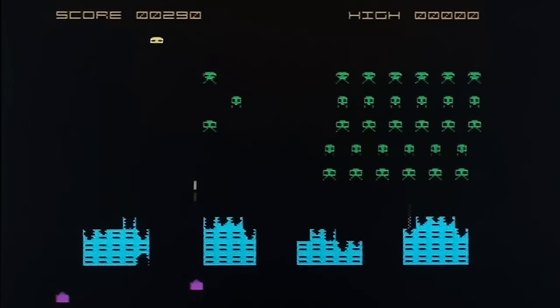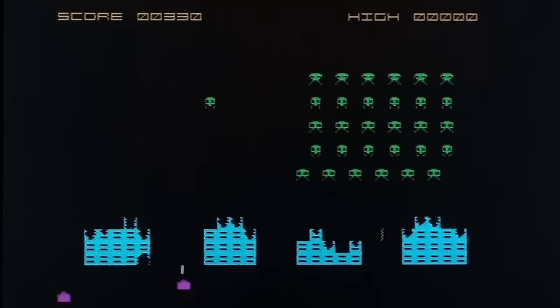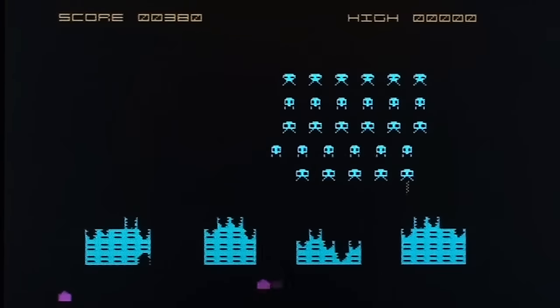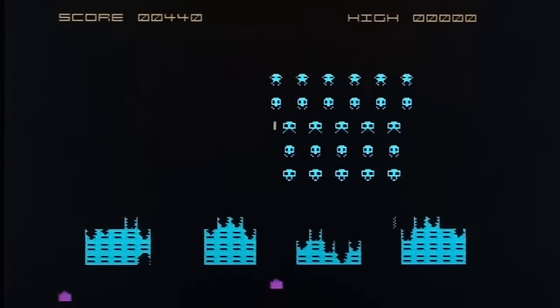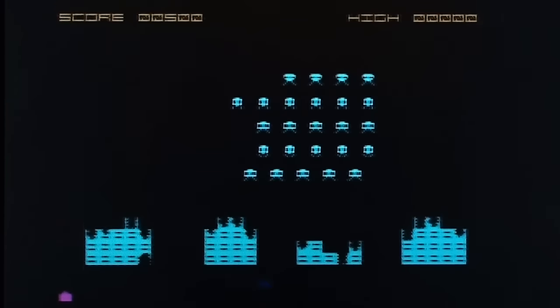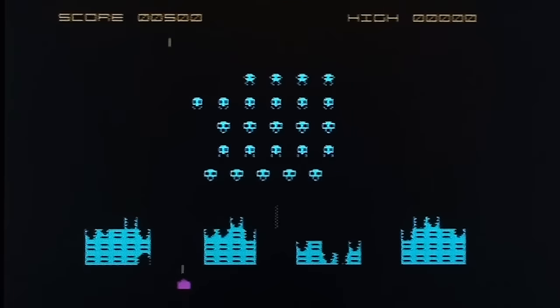I'm just watching how they move. They move in rows, not individually. I can't remember how actual Invaders works. I see some Invaders clones and they all move like in a massive great big block, the whole lot all at once. This — they're moving in rows. It seems a little, they are going in a sort of orderly manner.